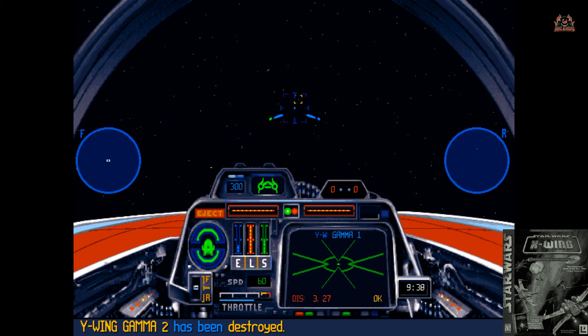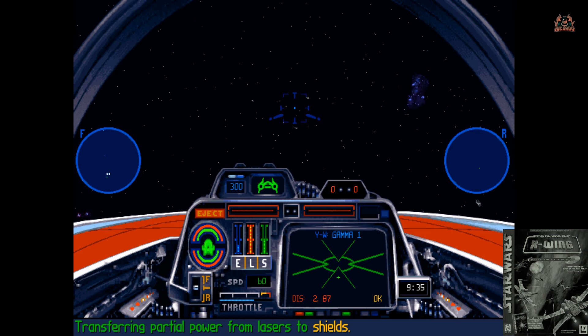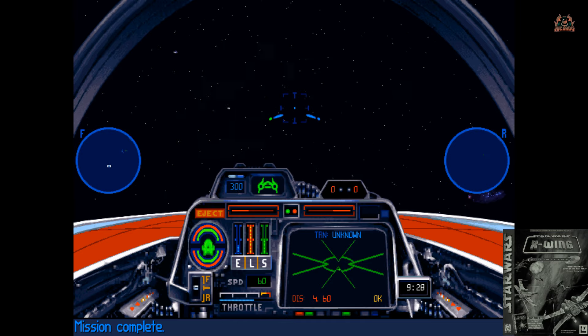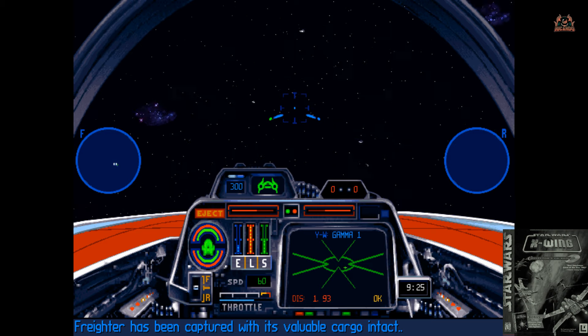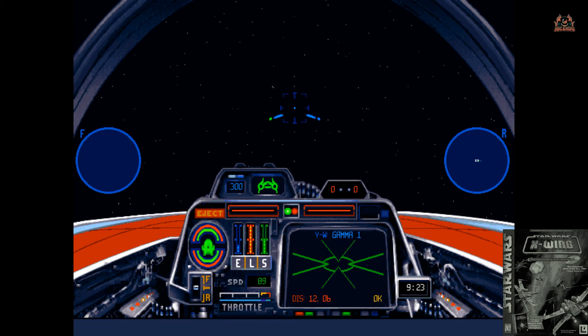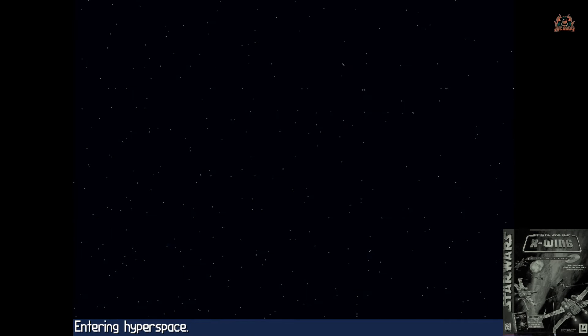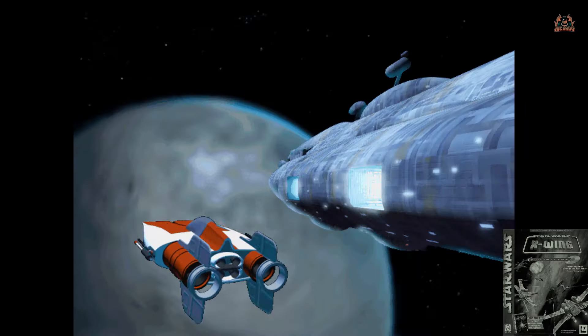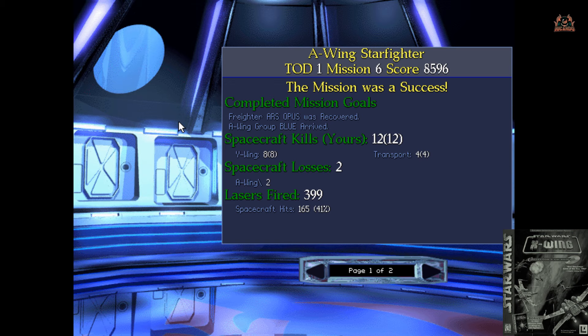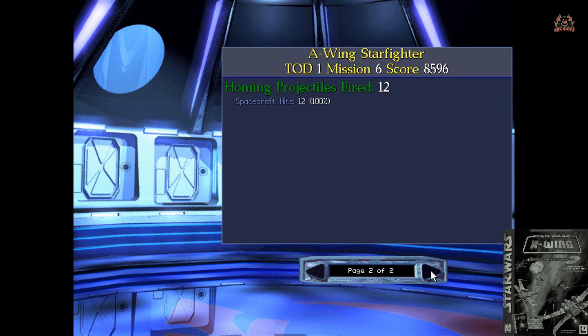Mission complete. Time to make sure we've got shield power, get out of the way, hit H for hyperspace — and it's all the way back to the Rebel Alliance flagship the Defiance, which is actually our base for this campaign. Into hyperspace and back to the ready room to see how well or badly we've done. We survived, so we couldn't have done too badly, and all the shuttles got away — we've got those R2 units. As far as I'm concerned, that's mission accomplished. Thanks very much for watching; I've been Ricardo, this has been X-Wing Special Edition from 1998 — have fun and take care.